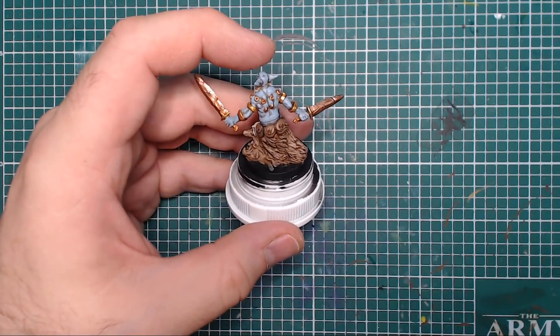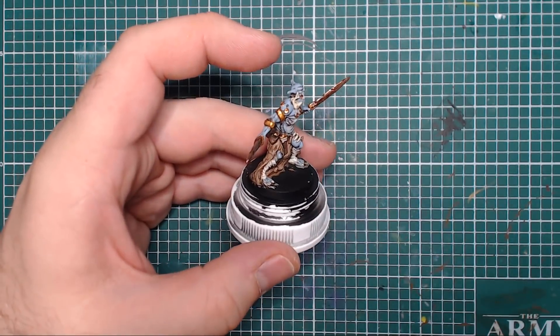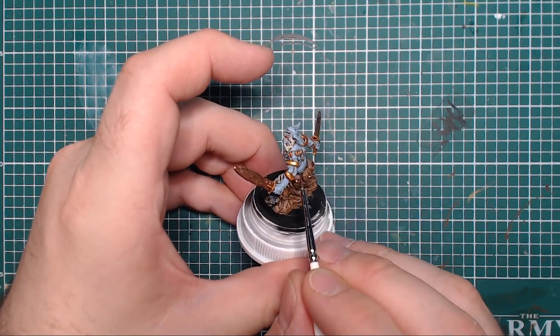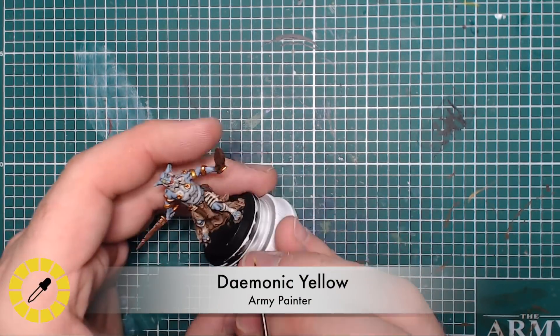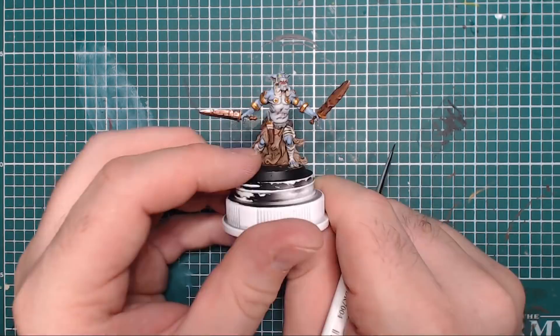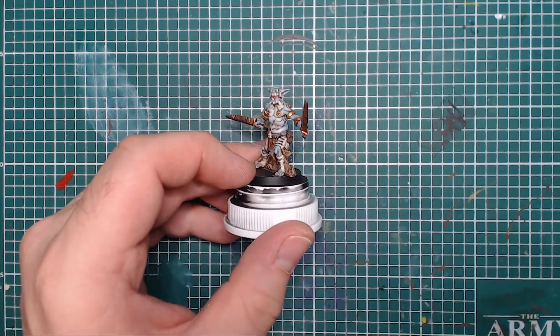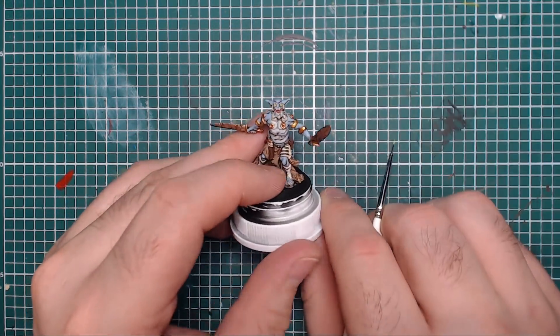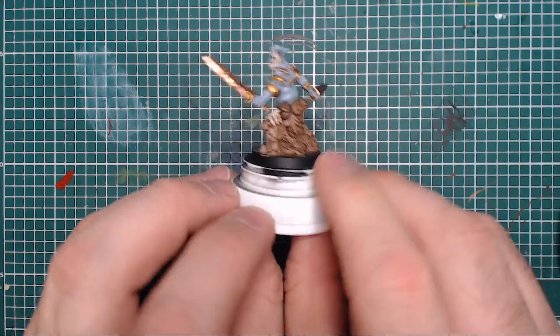Austin also paints in the belt buckle and adds small button details to the satchels in gold, which really improves their look. Finally, Daemonic Yellow is used for the orc's eyes - a small blob on each eyeball - followed by a tiny bit of Dead Black for the pupils. And that's the orc completely painted up - it looks very cool.